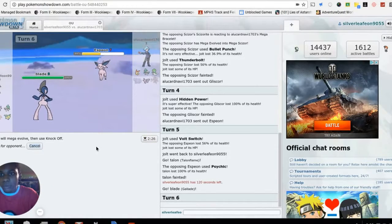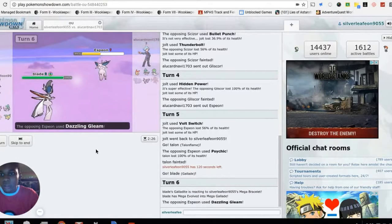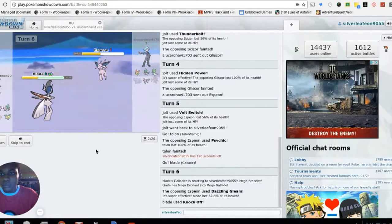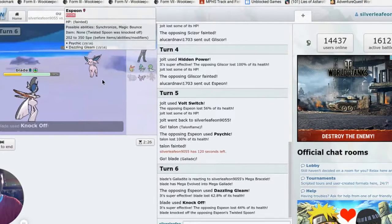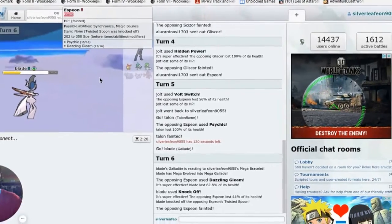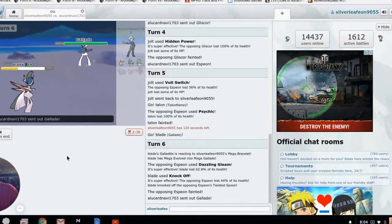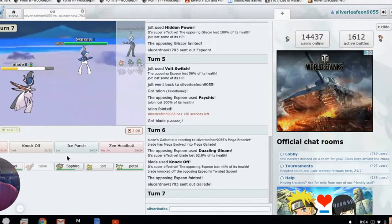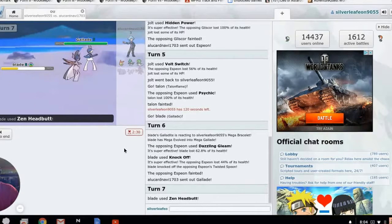We have to hope we can take a Psychic hit. I don't know what item he's holding — might be a Psychic Boost or something. We lived it! That was a Twisted Spoon Psychic we just ate. There's no way we're living another one. Is this going to be a Mega Gallade battle? Can we get a flinch?